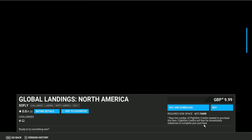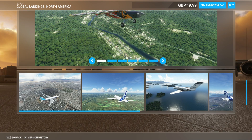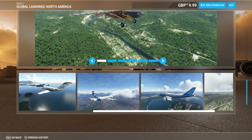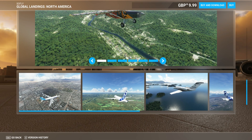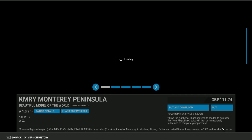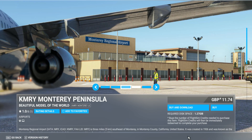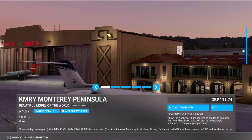Global Landings North America at 999 — I'm gonna skip this. It's pretty cool with landing missions and the 747 and all that, but I'm gonna leave it. A320 Neo — not interested for that price. Montreal Peninsula at 1174 — pretty cool, but I'm gonna skip it this week as I've already bought a couple of things.